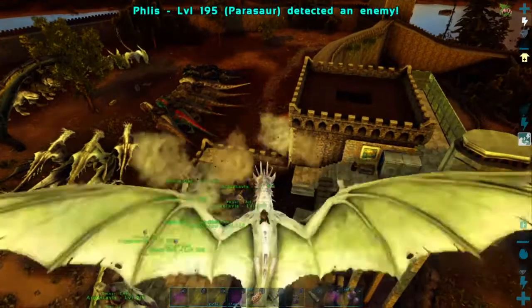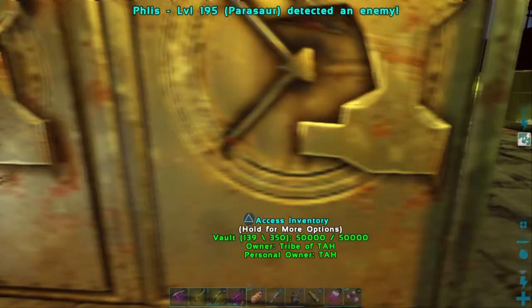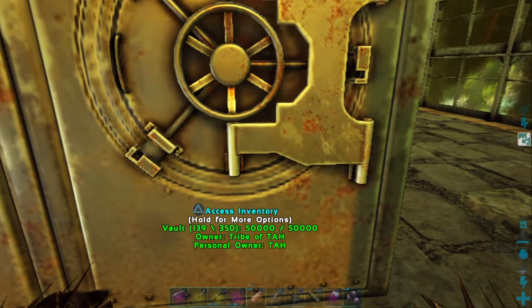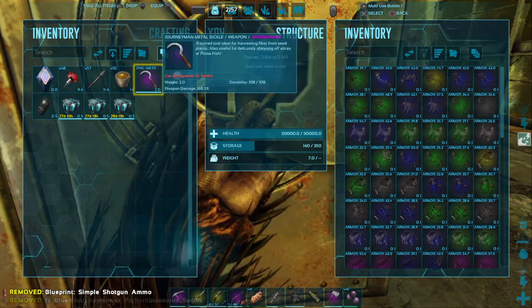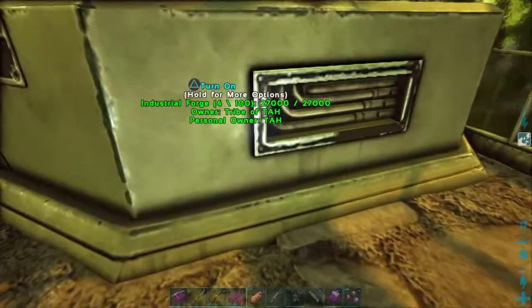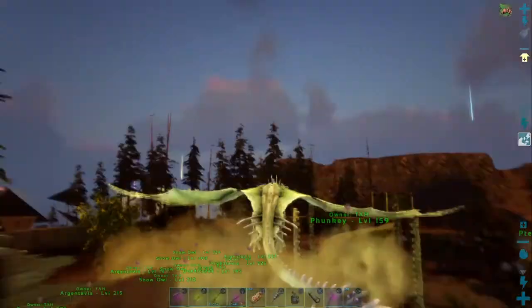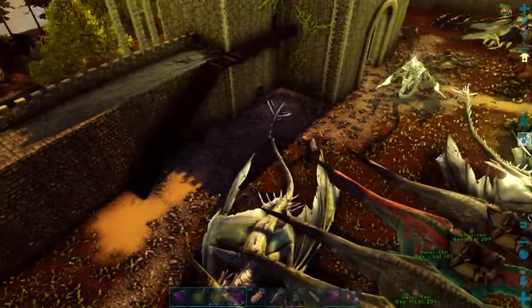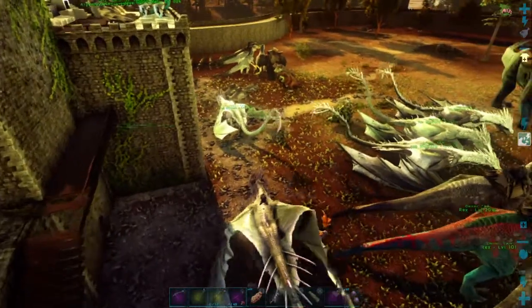I'm going to stop back here and throw a saddle blueprint we just got into one of our vaults. Then we're going to check on those two baby wyverns and see if they're ready for their imprint yet — last I checked they were like 14 minutes away. I'll just chuck that shotgun shield blueprint, I don't think I need that. Let's go ahead and check on those baby wyverns. We've been doing a bunch of rex breeding and wyvern breeding while we're not recording, trying to get some much better creatures going.